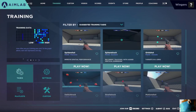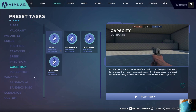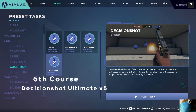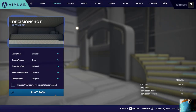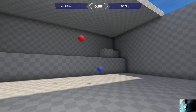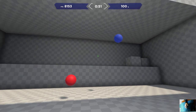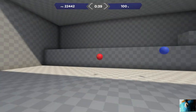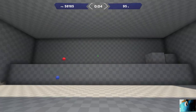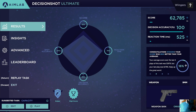The last one is in the Tasks section again. Go down to Cognition, and you want to make sure — this one's the Precision Ultimate — you want to do Decision Shot Ultimate. This works your brain a lot. It basically changes colors and you've got to make sure you get the same color every time. If you don't, you'll lose points. I haven't done this one in a while either.